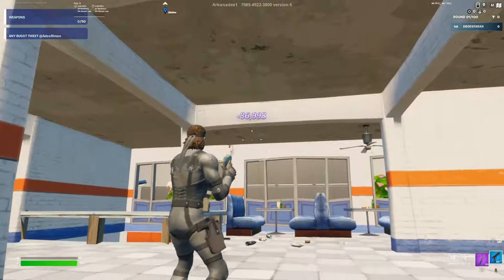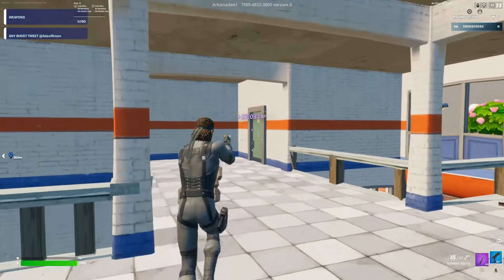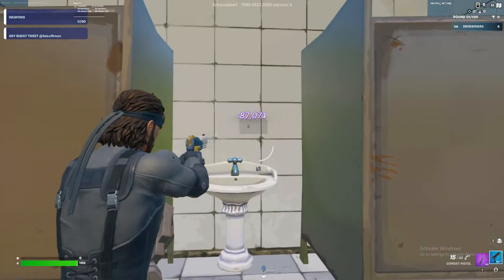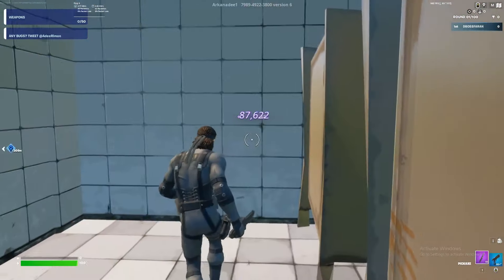You'll see this poster — go left and then you're gonna see this door. Go inside that door and there should be a button in the sink. Just press this and now wait to get XP.